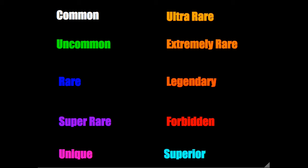Next we have red, which are forbidden or exotic weapons — better than legendary, worse than pearls. The last one we have is pearlescent, of course — teal. We all know that's the highest rarity; it's supposed to be the best weapons in the game.